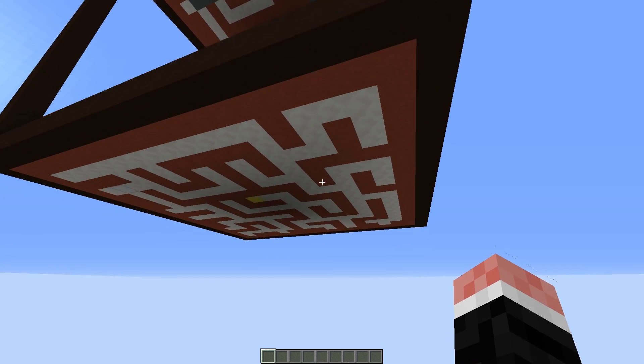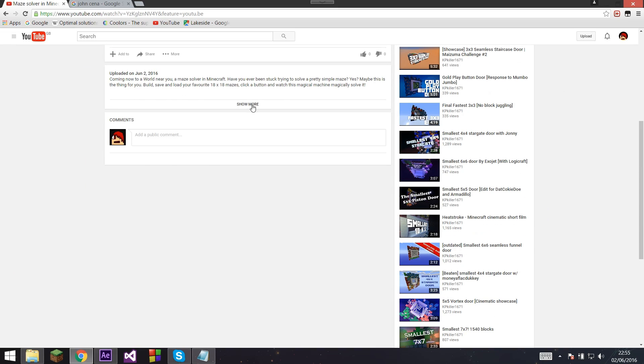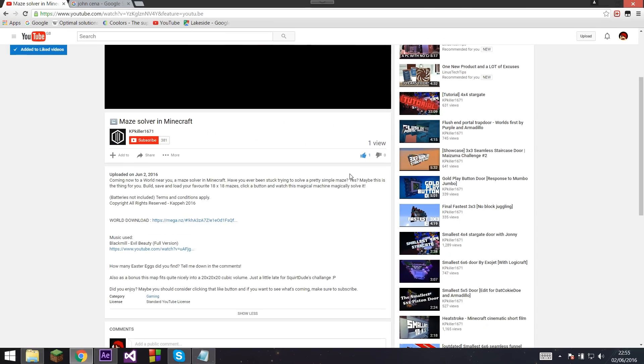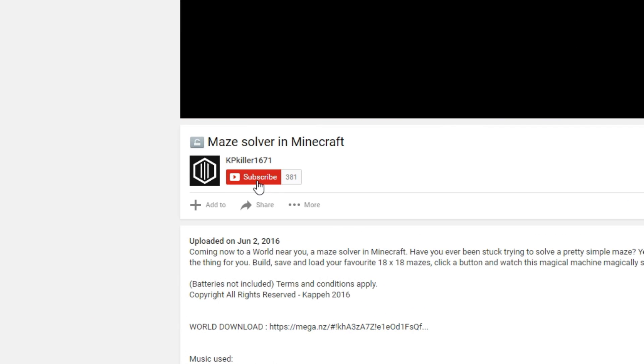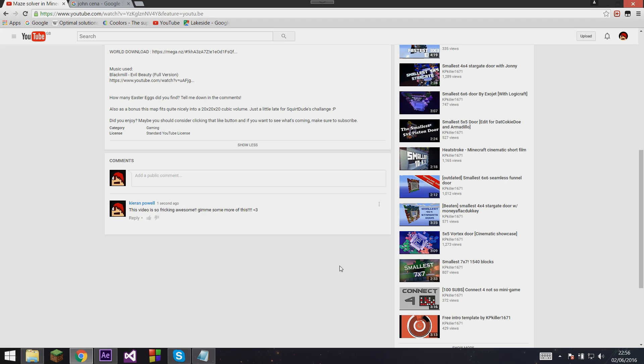Oh, also, this layer here is just where the maze is stored when you hit these two buttons. There's a world download in the description. I hope you enjoyed. If you did, then maybe you should click that like button. And if you want to see more stuff like this, you can click this button right here. Anyways, that's all I've got to show at the moment. I'll catch you later.